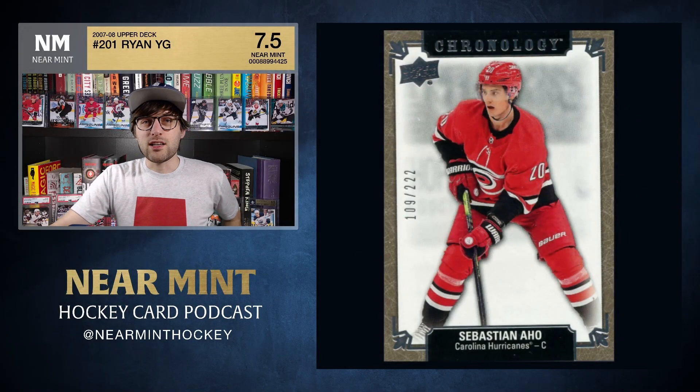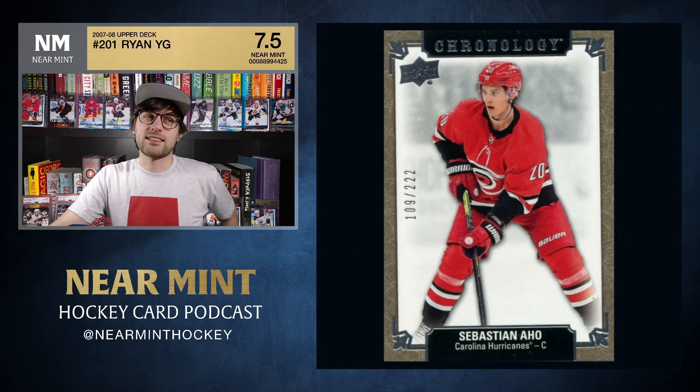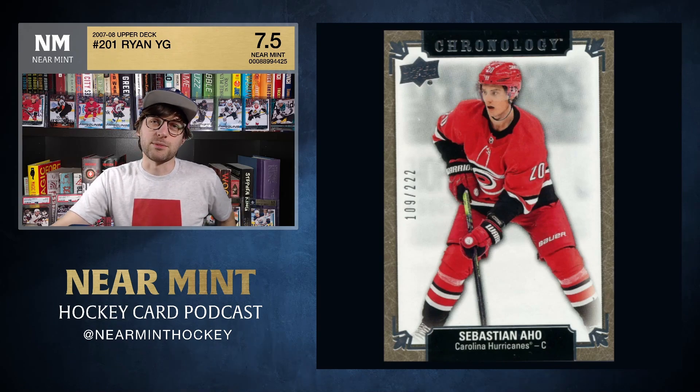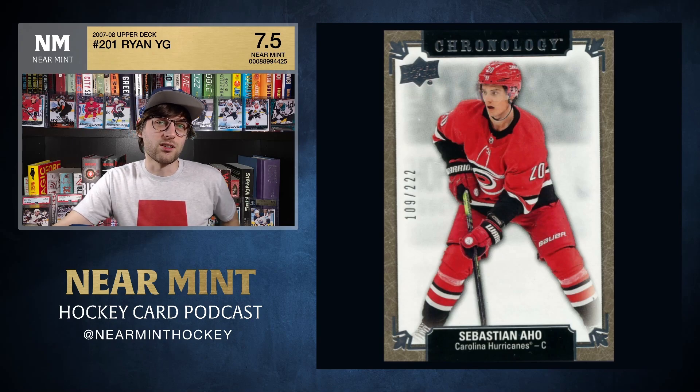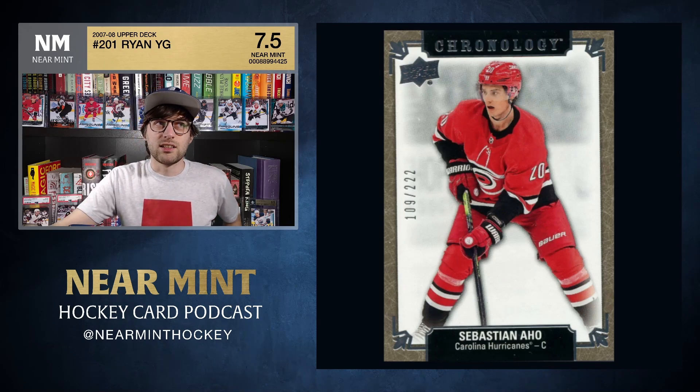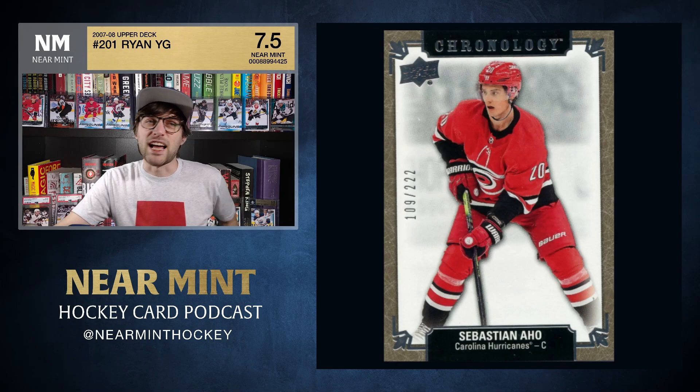Hello hockey card fanatics, welcome to the Near Mint Hockey Card Podcast. I'm your host Ryan Krieg, and we have episode 20 for you today — the big 2-0 — dedicated to my man Sebastian Aho, who I think is one of the more underrated players in the league. His cards kind of mimic that sentiment.